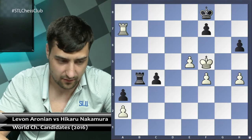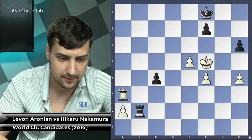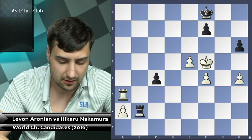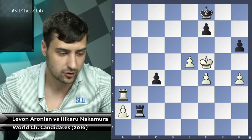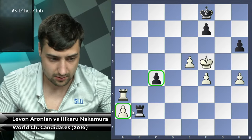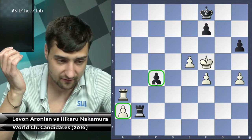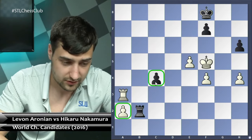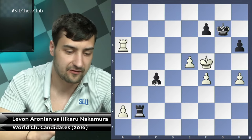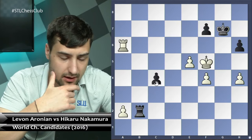Levon played rook a7, c4, rook takes a3 — collecting the pawn — but now rook b2, and black has enough counterplay. It's very hard to protect pawn a2, both pawns a2 and c4 will very likely be traded. If c3 takes, rook takes a2 — if both pawns are traded the resulting position is just drawn. After rook a6, king g7 — I feel this is the most important position from this game.